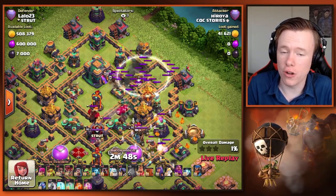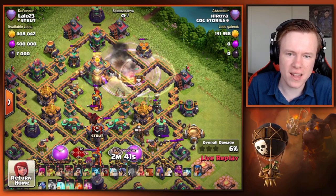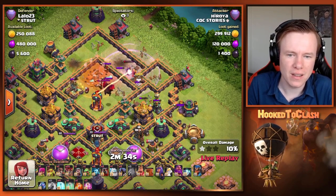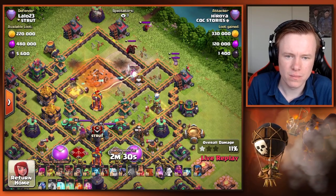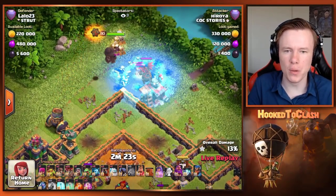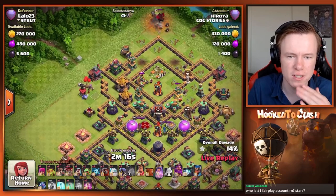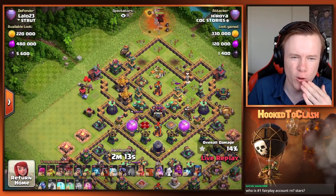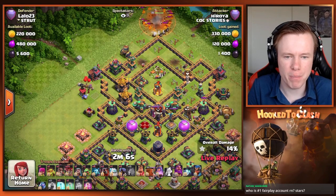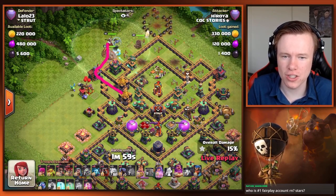Heroya live once more coming in on LaLo 23. This is Yo-Yo, the man, the god himself — honestly one of the very best pushers we've ever had in the game. We actually saw Kazuma hit LaLo 23 yesterday, running this exact base, and not even Kazuma could get the triple. Let's see if Heroya can fare better. The blizzard pulled the CC but we didn't kill the headhunters. It's fine — just one mortar on the queen, easy enough to deal with. I haven't blizz LaLo'd this base before but it looks really nice.